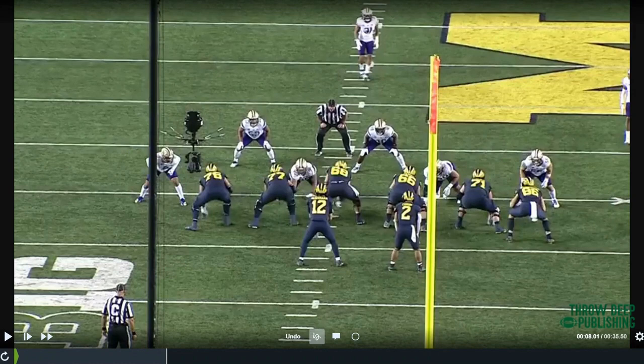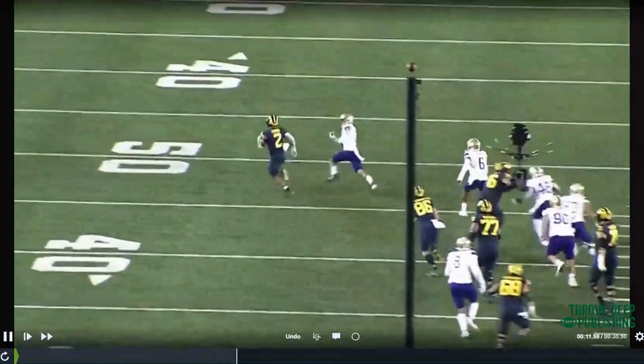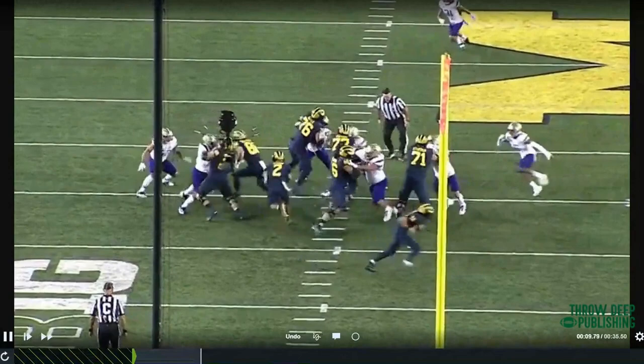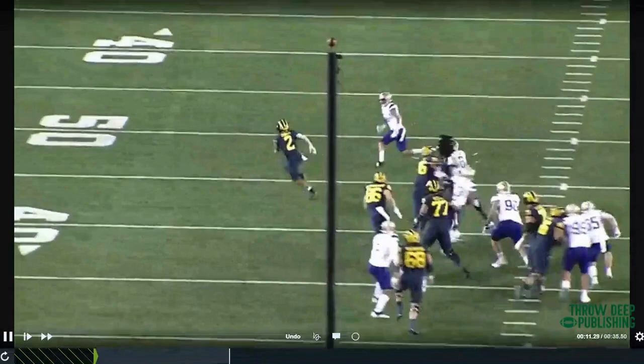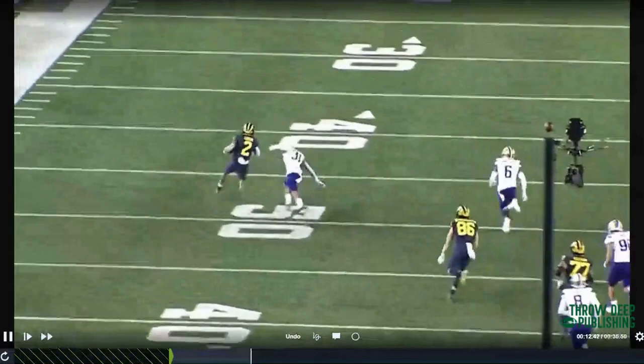We're going to gap-hinge by both the backside guard and tackle, and then the tight end is going to pull around for the frontside linebacker. Really good job by the tackle — you can see him hit the hip and then climb, pinning the backside linebacker. The center does a really good job bringing his hips and kicking out the defensive end. Then the second puller pulls up inside, allowing our electric running back to take this into the house.